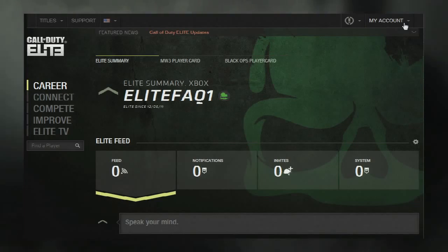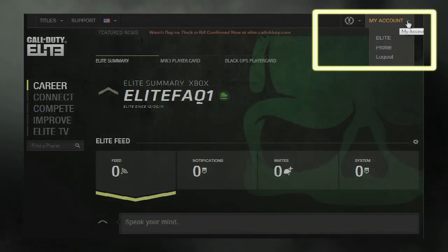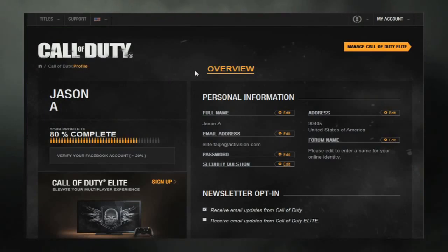Verify your 360 Gamer Tag or PSN ID associated with your Elite account by clicking on My Account, then Profile, then scroll down to the Console section.